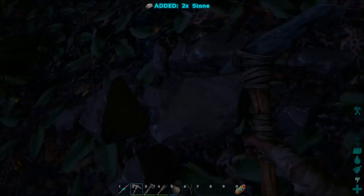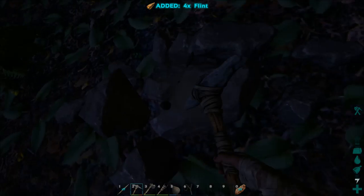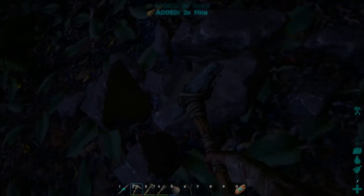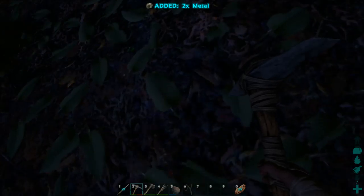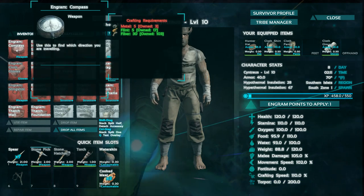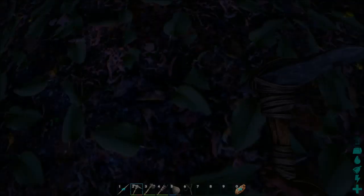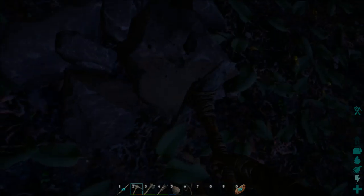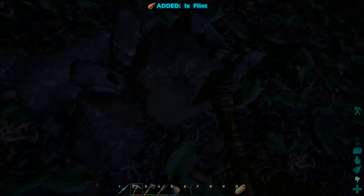One metal! I'll be making a few of these picks. I also researched mortar and pestle so I can make a narcotic. Three metal — that gives me four. I need five, right? I had one in the chest. One more metal — nice. Let's make it and see what it does.